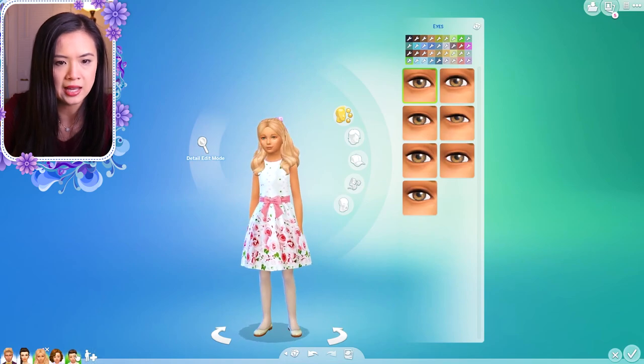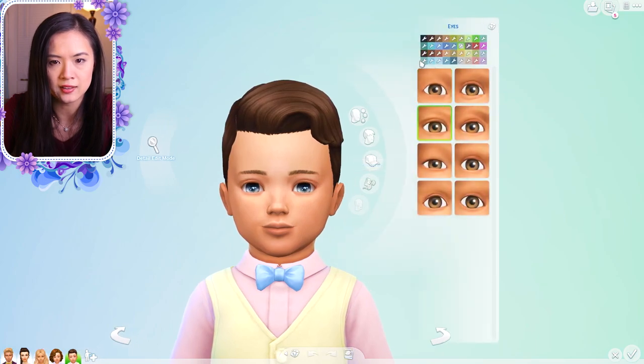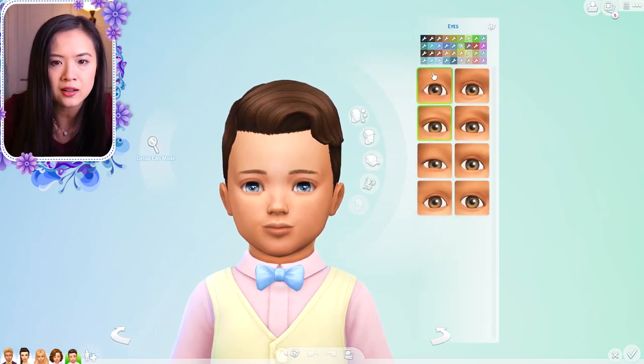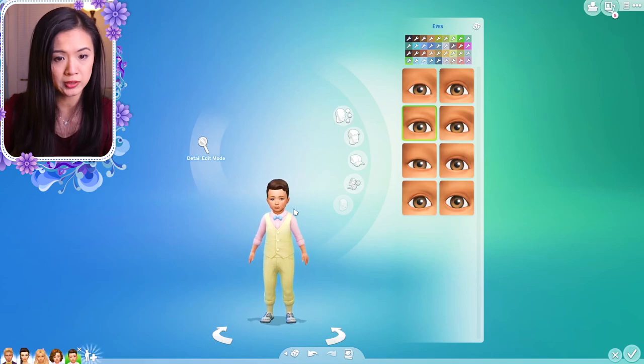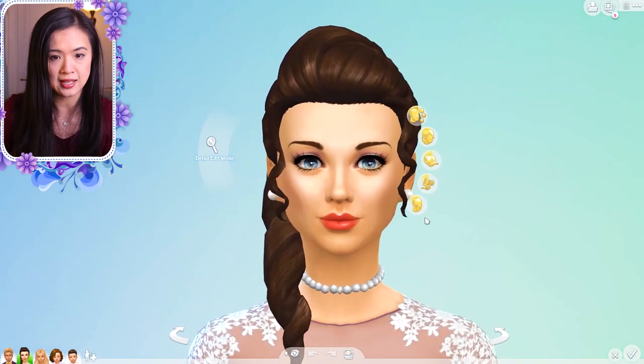If you guys have a favorite skin detail please drop the link in the comments — this is all kind of new to me, so bear with me. I'm going to change her eye color. I like that she has gray eyes because her mother has gray eyes, so maybe just a lighter gray. I think I'm going to have to download different eyes. All right, this looks less like black holes — that's okay. I'll also change Princess Amira's eyes; it's definitely lighter now.